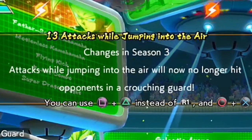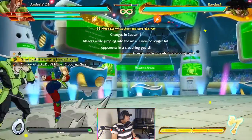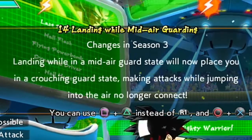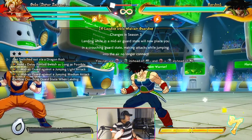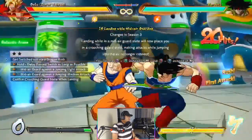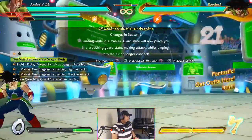Attacks while jumping in the air will no longer hit opponents in a crouching guard state. Fuzzies are gone — fuzzies are sniped! I like how they use Bardock because they know that's the best character to test it with. Landing while in a mid-air guard state will now place you into a crouching guard state, so get switched out via dragon rush, hold to delay as long as possible, mid-air guard, and then just hold the mid-air guard. Holding back instantly puts you in a crouching state if you block.